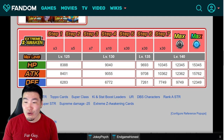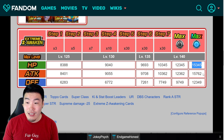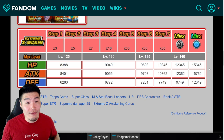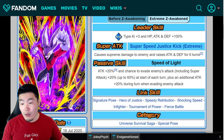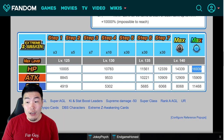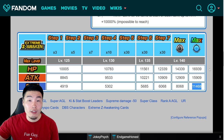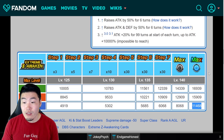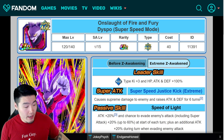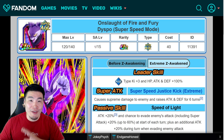Really good stats for both these guys. For Toppo: 15,345 HP, 15,762 Attack, and 12,349 Defense at Max Potential. Dyspo has 16,939 HP, 15,909 Attack, and 11,468 Defense at Max Potential — both fully Extreme Z Awakened. Those are some really good stats for non-Dokkan Festival units. I'm impressed by both, but I'm more excited for Toppo if I'm being honest.